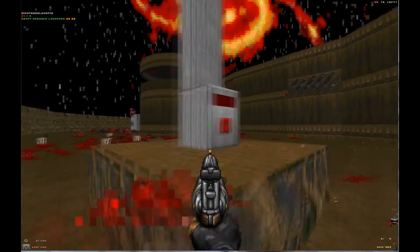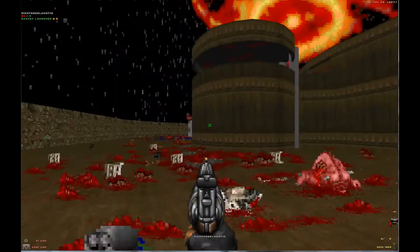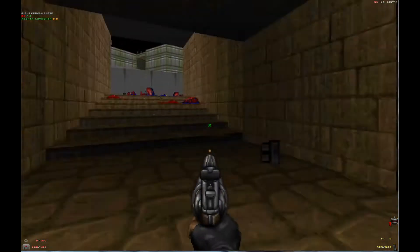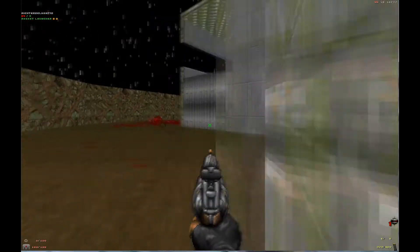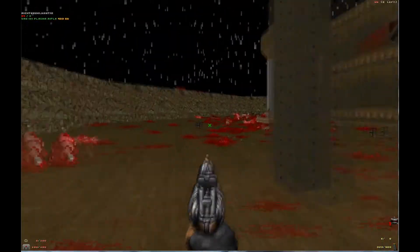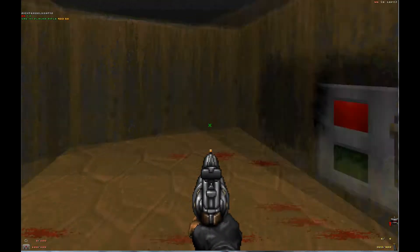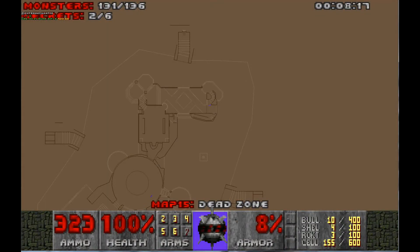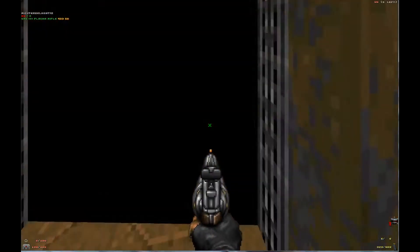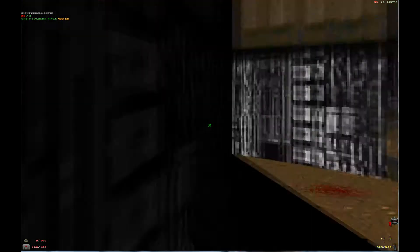Alright, I'm coming. I'm wondering if it's this thing. No, it's not. That's where I got the guy from. He's dead. Okay, well this is where we spawned. Could be this one right here, but the doors are not going down. None of the doors near the area. Guys, there's only like five enemies left. I still want to find it.